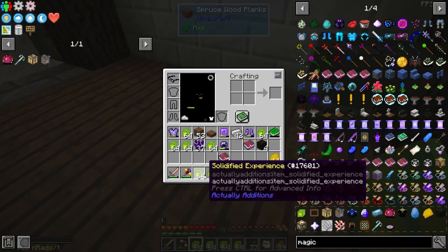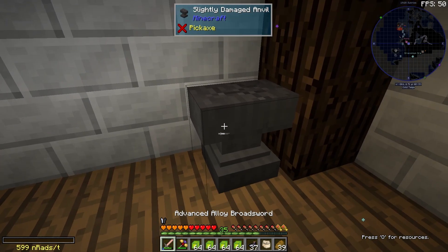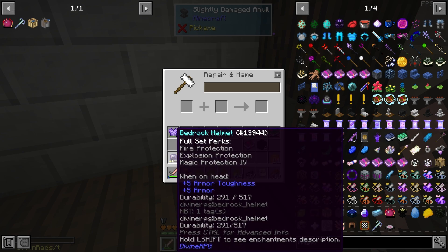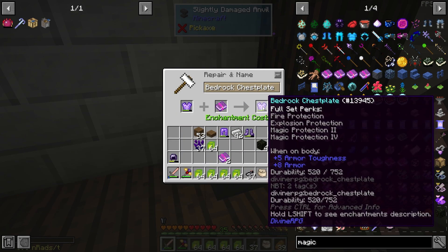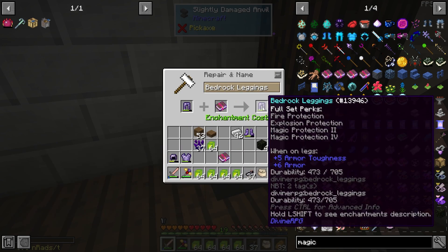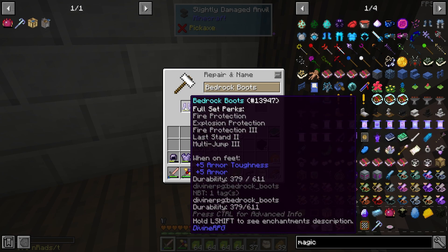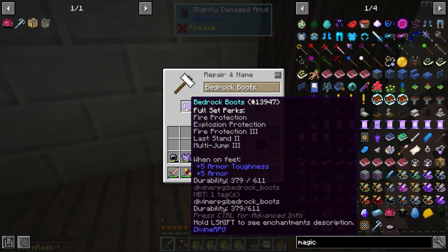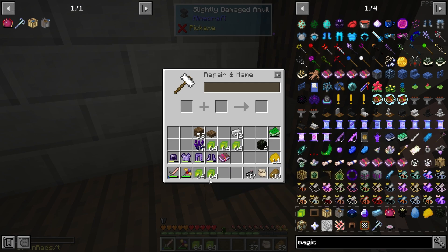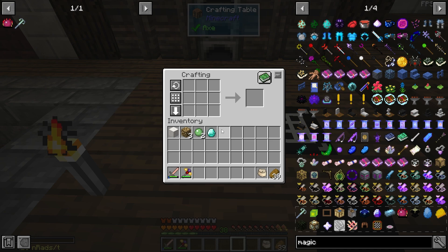I've got a bunch of solidified experience from the mob grinder, so that should get my levels back up. Magic protection four on the helmet, chest plate, pants, and boots — but it turns out they already have fire protection on them, so we can't add magic protection to those. Interesting — throw the armor back on regardless.